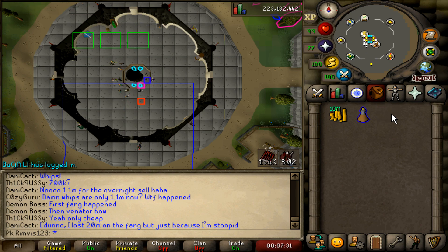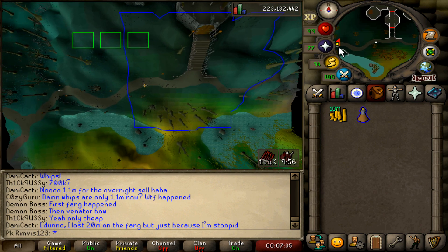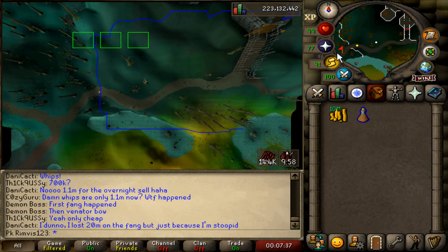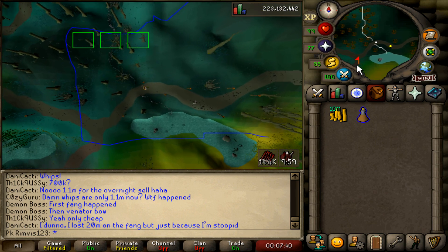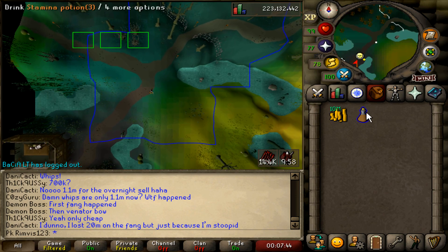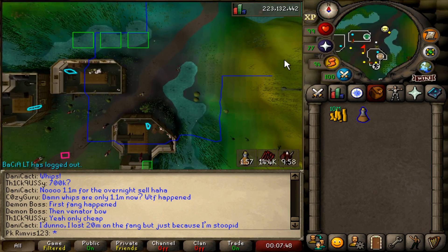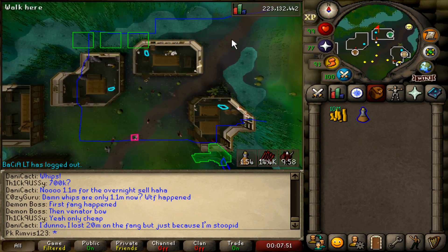Let's teleport to the high castle and run a little bit left. Requirements are Preston Peril and some starting cash. I would highly recommend stamina potions because we're gonna be running from bank to here.